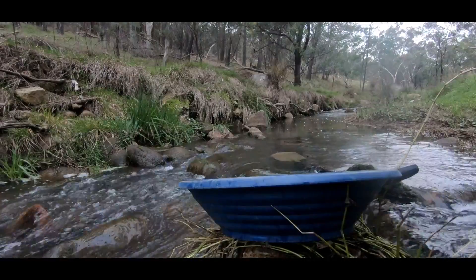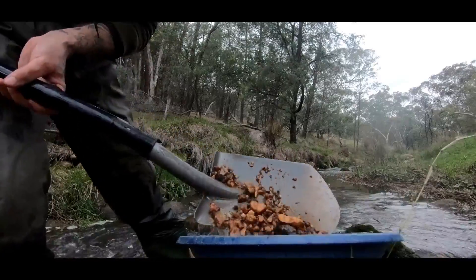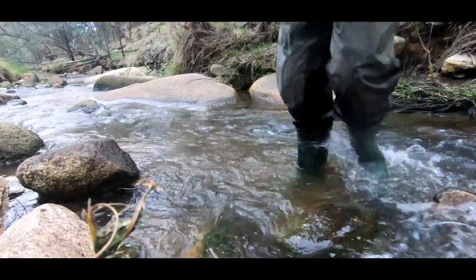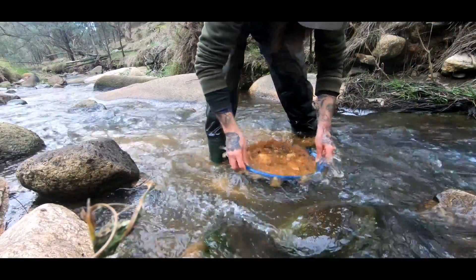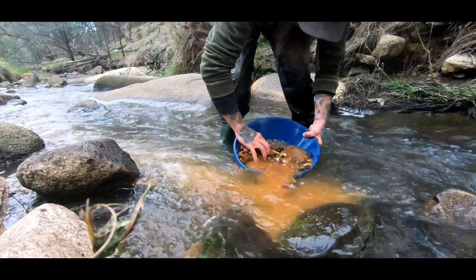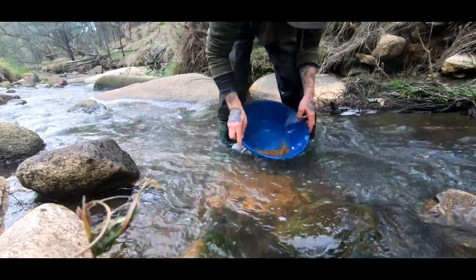We'll do a test pan to confirm, and if we've got good gold we'll set the sluice up and dig like hell for a couple of hours, or however long the rain stays away, and we'll get some gold. A quarter of an unclassified pan and I've got about 50 specks of gold off the top — so that's where we're working.